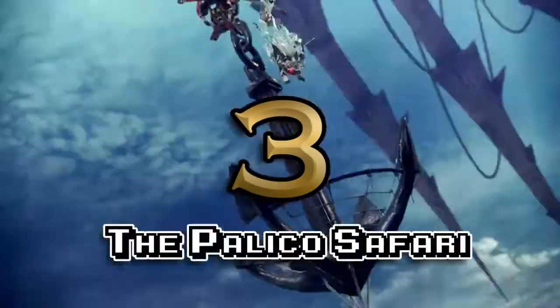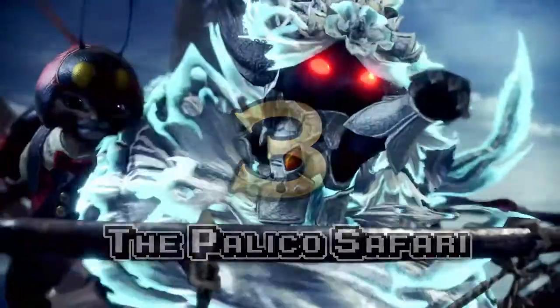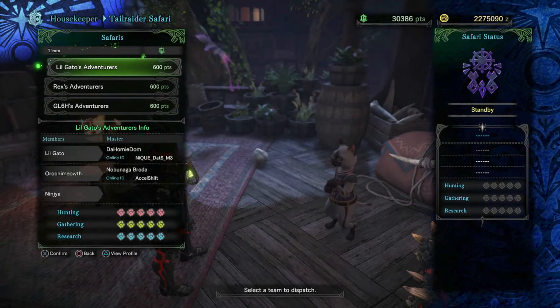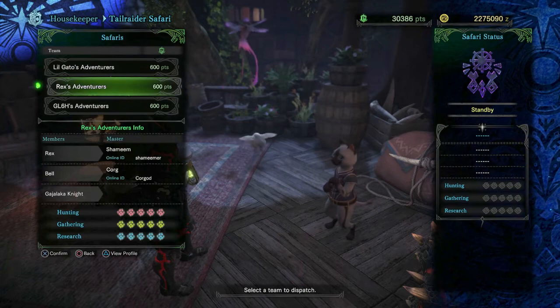Number 3: The Palico Safari. Later in the game, you get the option to send out a group of Palicos on an adventure, and of course, all this can be done through a menu.